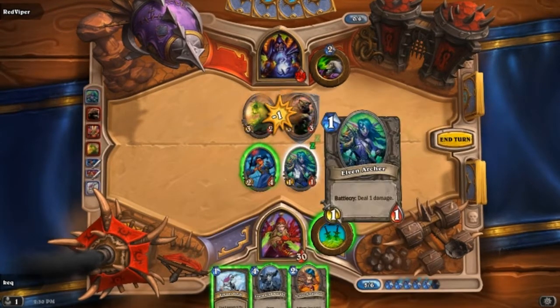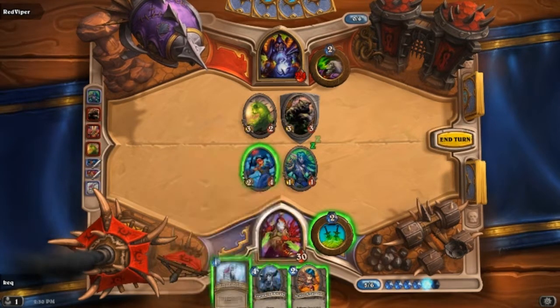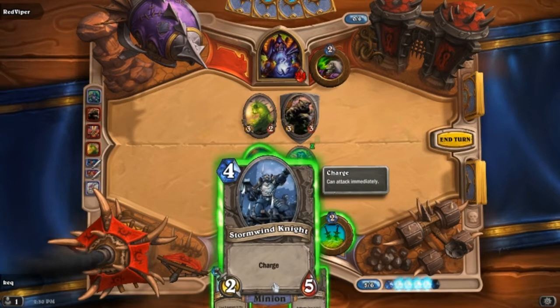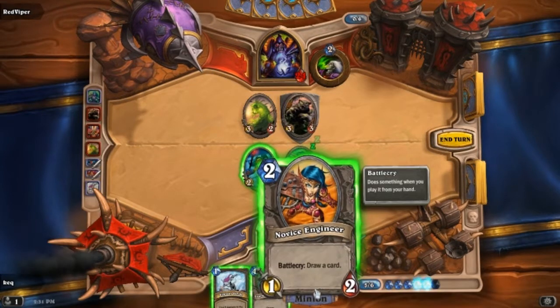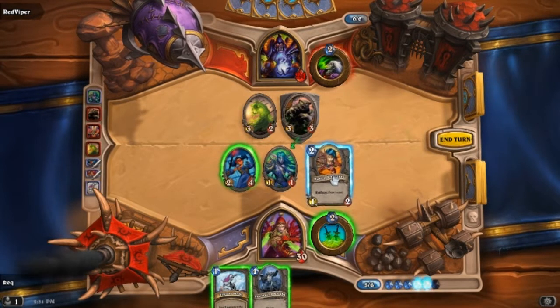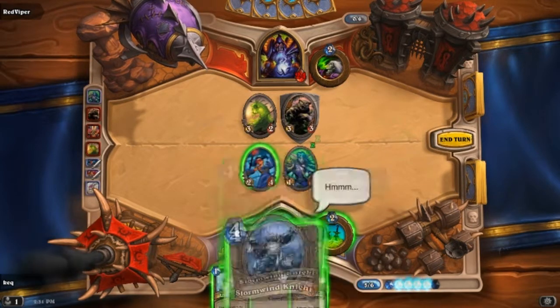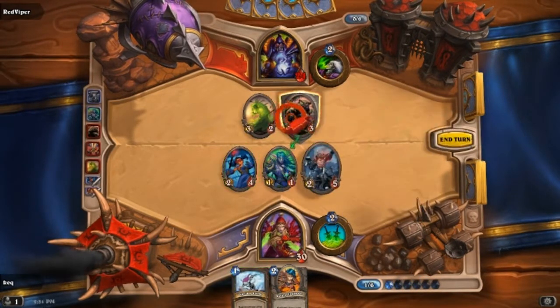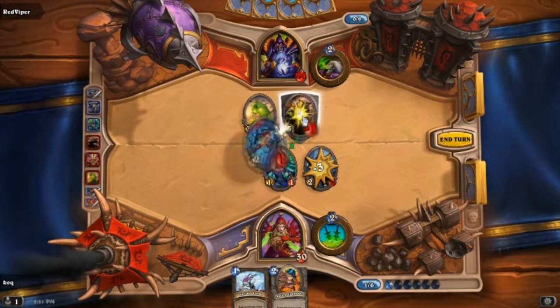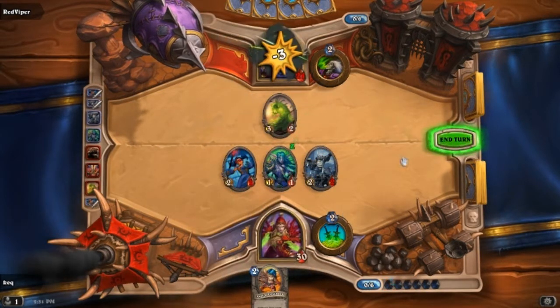I don't have to follow the taunt rule when I'm using Battlecry — that's good to know. I'm going to save one for that. Charge of two. We're going to put this down and we are going to attack, just to get him out of the field. Two, two, three. Job's done.